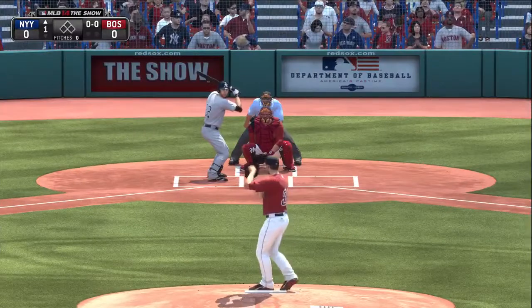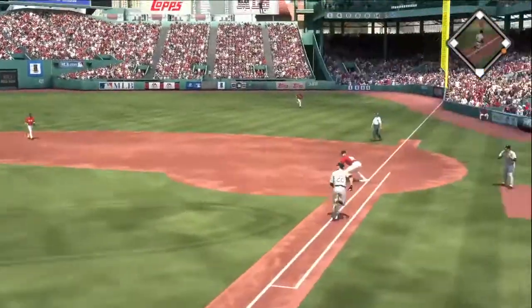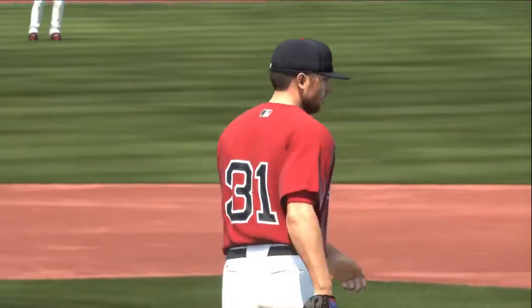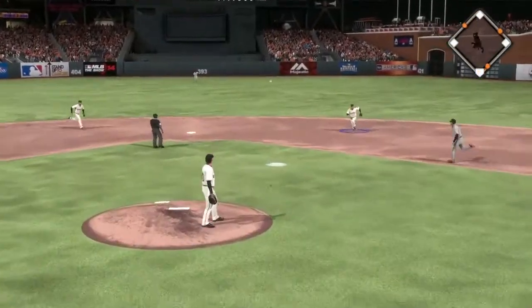On defense, the new dynamic camera uses completely different camera angles and transitions in a way that the old medium camera did not. The biggest point here is that the camera tries to focus more on the action. So on balls hitting the infield, the camera stays very close to the action.